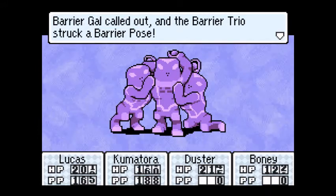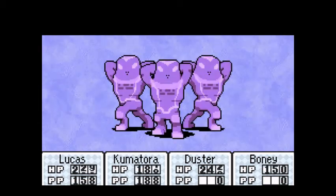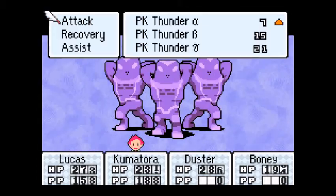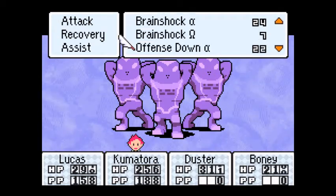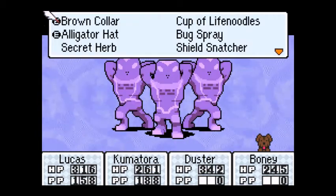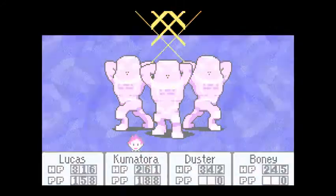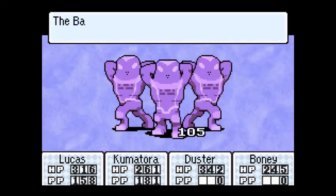Barrier Gal called out, and the Barrier Trio struck a barrier pose. I'll just keep attacking and lower offense one more time. Let's see if that will work. Attack and... Shield Snatcher! Yeah, that's good. Offense Down — oh no, PK Fire!